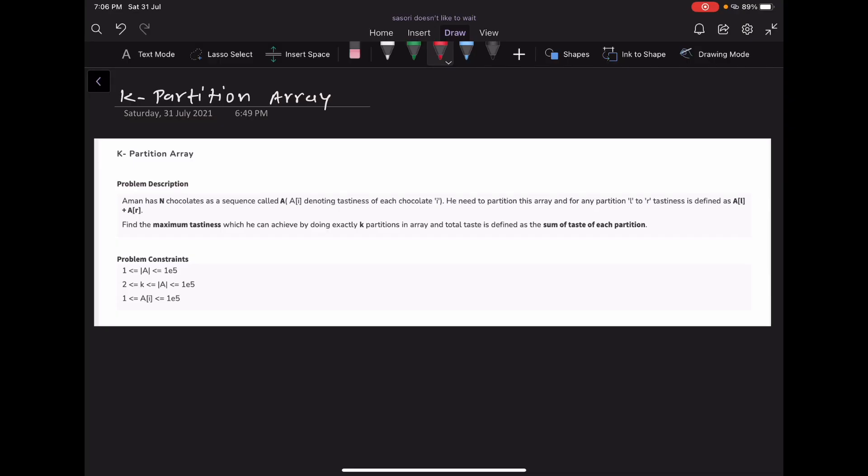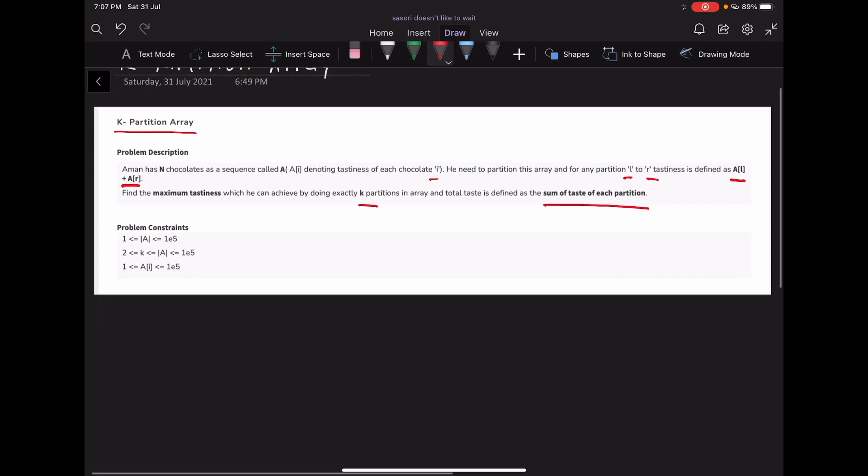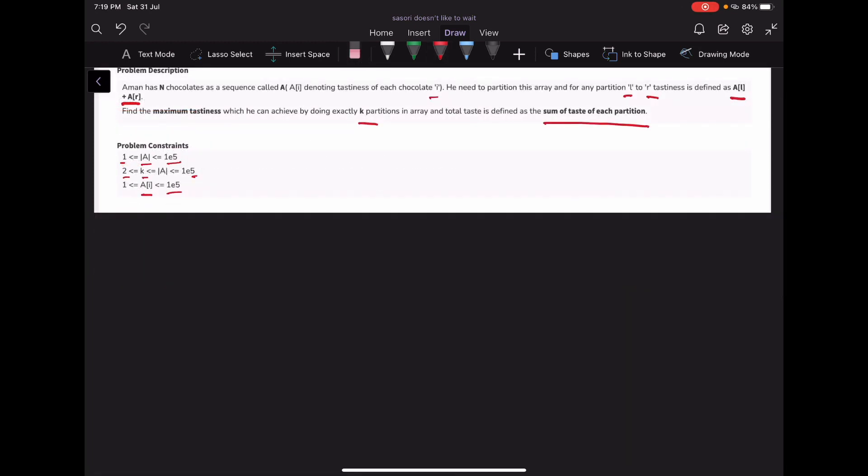Now we will solve the next problem: K Partition Array. In this problem, Aman has N chocolates as a sequence called A, where A[i] denotes the tastiness of chocolate i. He needs to partition this array, and for any partition from L to R the tastiness is defined as A[L] + A[R]. Find the maximum total tastiness achievable by doing exactly K partitions. Constraints: length of A up to 10^5, K up to 10^5, A[i] up to 10^5.